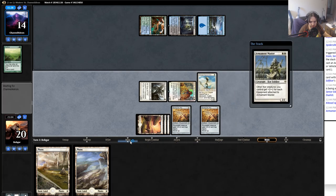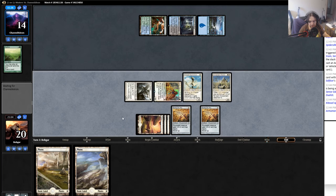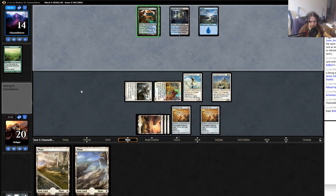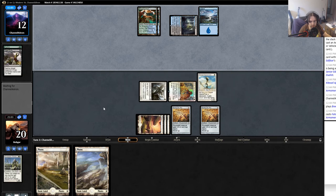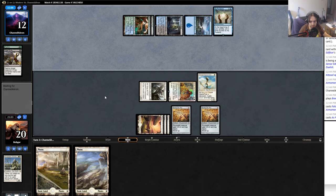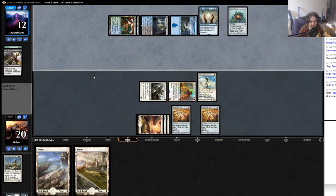I'm gonna be doing quite a bit of damage. He might have a sweeper. These become five-fives, one two - I do fourteen if he can't stop any of it. He brings it in tapped, so presumably he has something costly - oh maybe he has a kill spell, Fatal Push, and then As Foretold. He fatal pushes that one which is super interesting. He certainly has better luck drawing his As Foretold than I do drawing the stuff I need, but that's the way it goes sometimes.